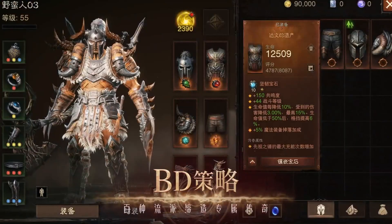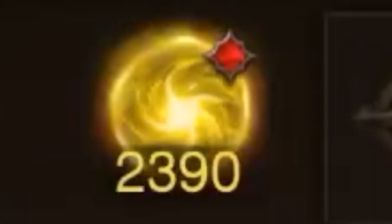We also have this number on the UI — 2690 — which seems to indicate a numerical value of some progression of some sort.